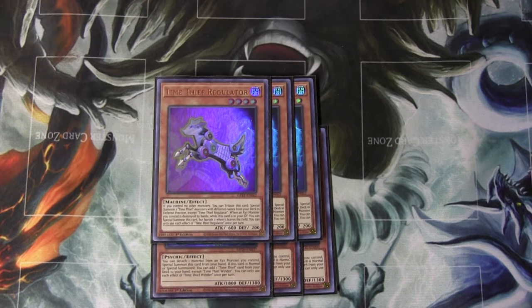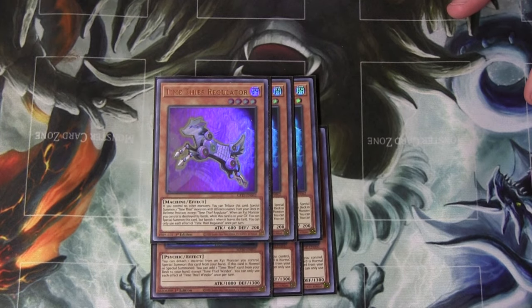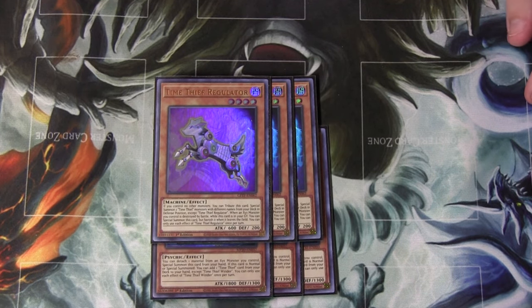Regulator is the best opener for the deck. If you control no other monsters, you can tribute it to special summon 2 Time Thief cards from your deck in defense position — so you summon Winder and another one, and then you get to trigger both of their on-summon effects. He also has a secondary effect where when an Xyz is destroyed by battle, he can bring himself back.